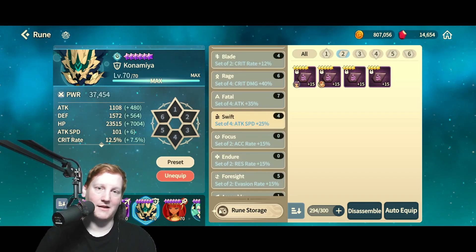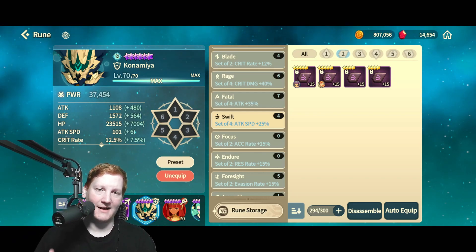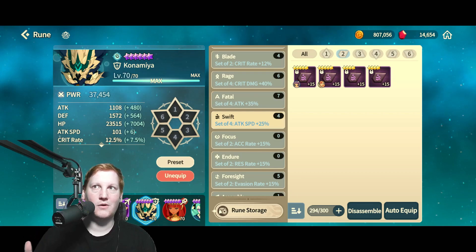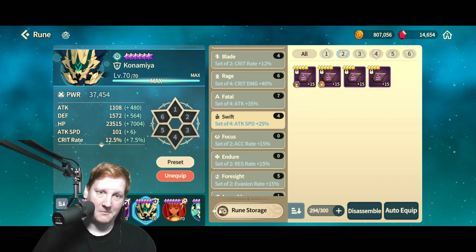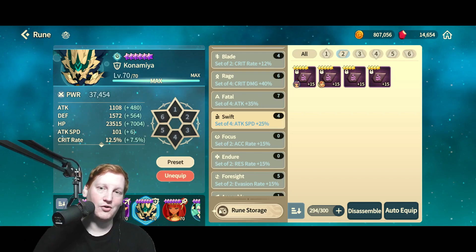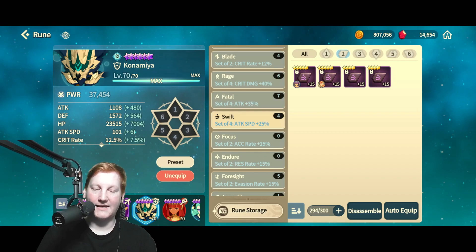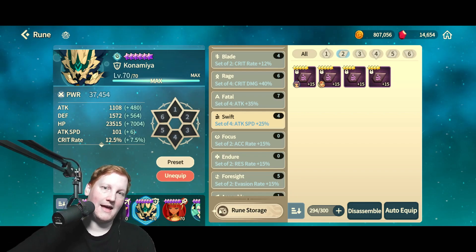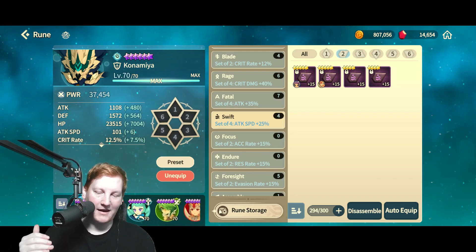For swift, you obviously want attack speed on slot 2 to push you over the top. On my Discord I have the breakpoints for attack speed — we believe 225 is one and a half attacks per second, and around 265 is two full attacks per second. Those are breakpoints you want to look for with a swift set. On Karambit, swift and blade is a very powerful combination because the basic does a lot of damage and blade helps you crit to maximize those basic attacks.